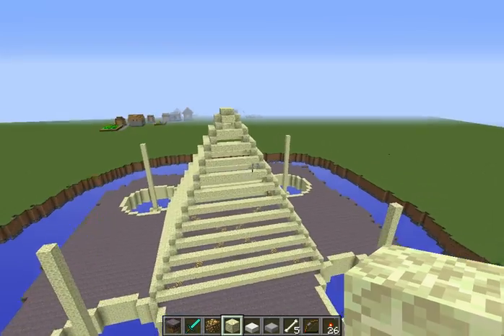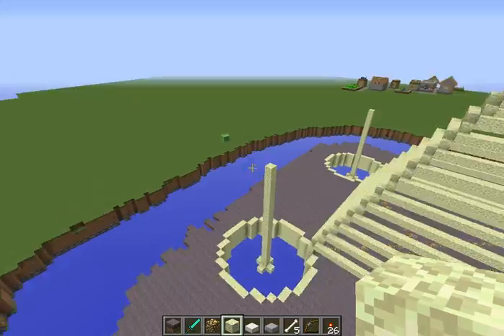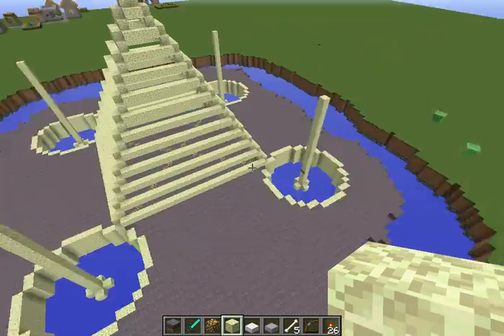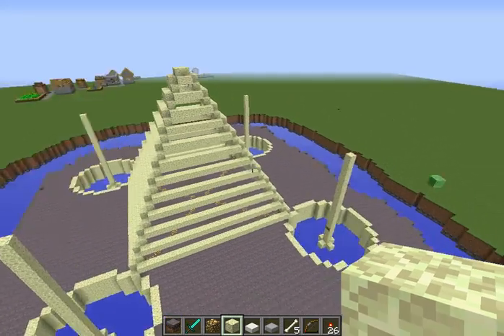If I do a floating sphere right in the middle, then this will attach to it, and this will attach to it, and that will attach to it, and that will attach to it. I think that might be what I'm going to do, but I wanted your guys' opinion on it.